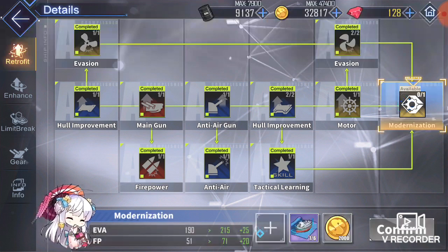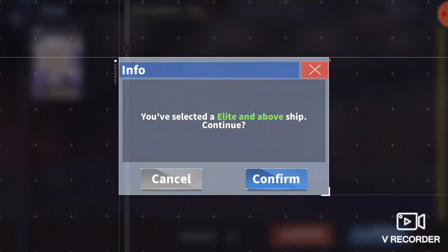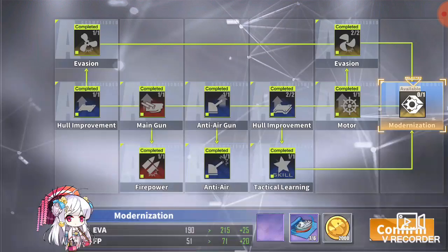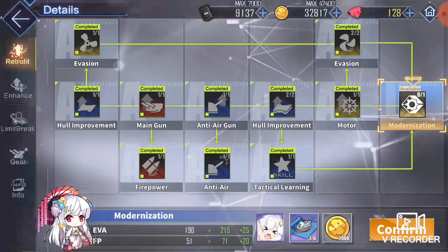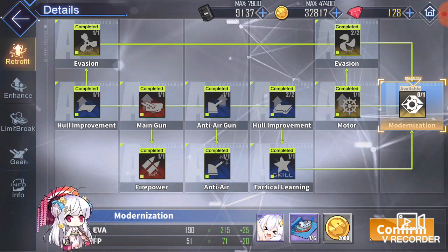So we're here to modernize her, because let's be honest, we all want to do that to all of the shipgirls that can be retrofitted. I'll try to do all of the ones that I have, because I'm super close to doing Langley and also Ayanami. I wanted to do Ayanami for this video but it didn't turn out this way. So let's do it.